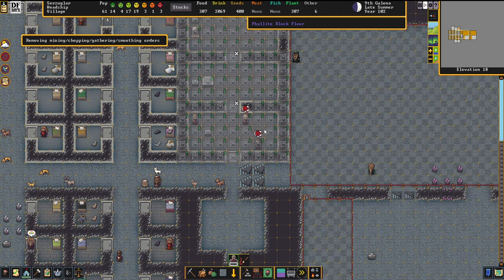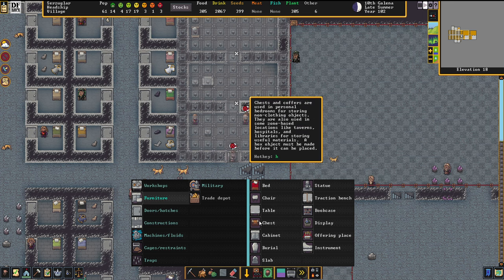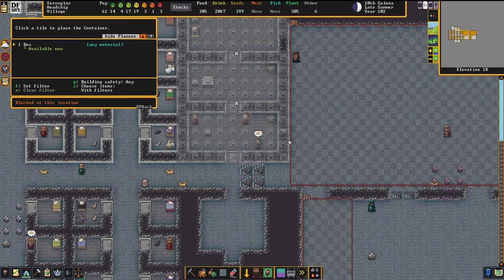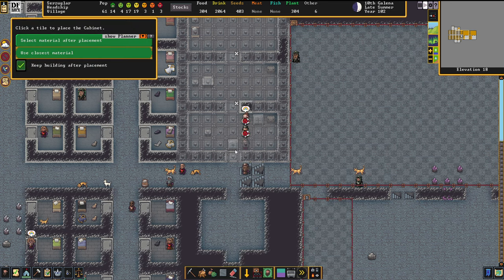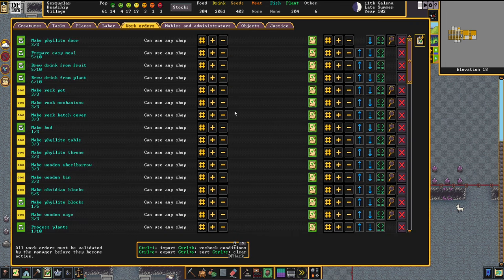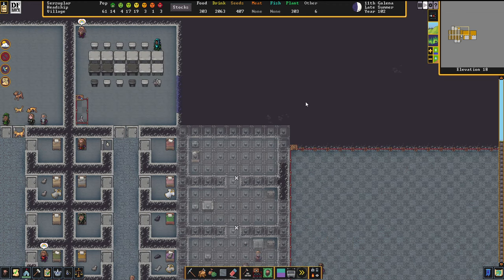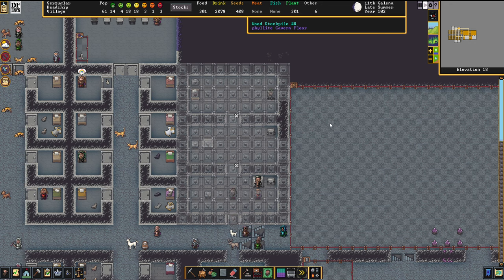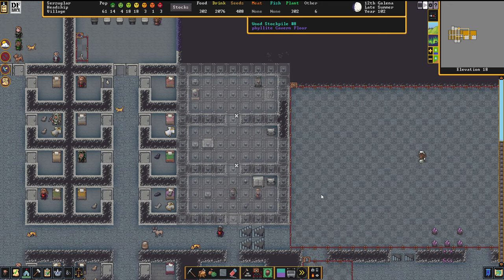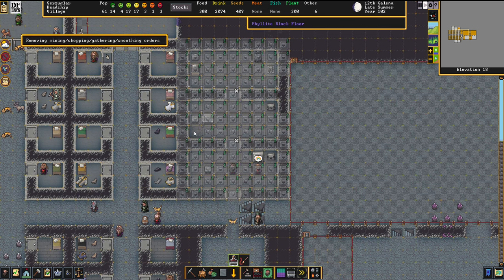The other pieces of furniture aren't too hard to put together. I'm going to delete a couple of these engraving jobs so I can put down the furniture. Two chests — easy enough. Then we're going to go for the cabinet. Make them out of rock if you want to make it easy, or whatever material floats your boat. Every piece of furniture that has a high value is, of course, upgrading the quality of the apartment of the person in question. Then we have the armor stand and the weapon rack.